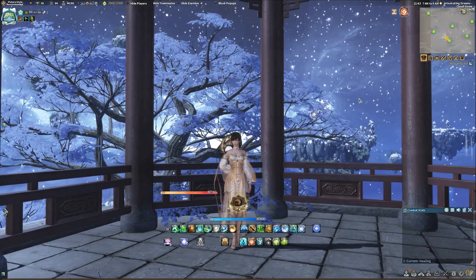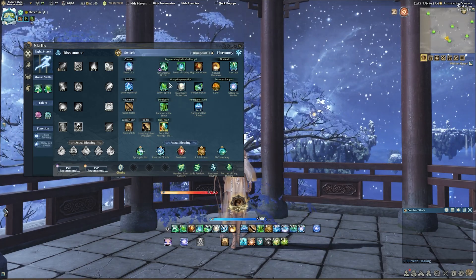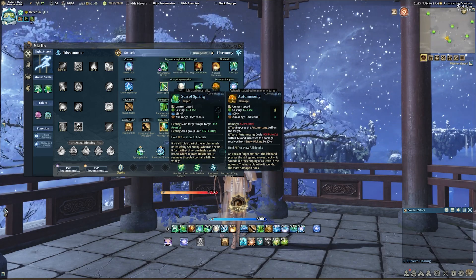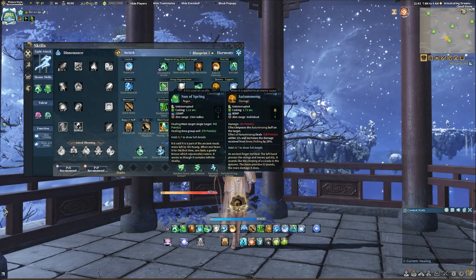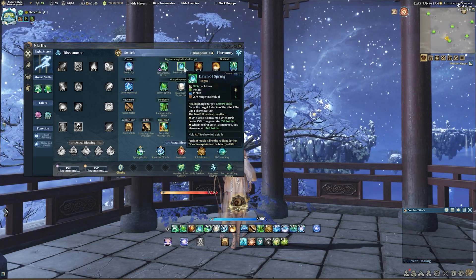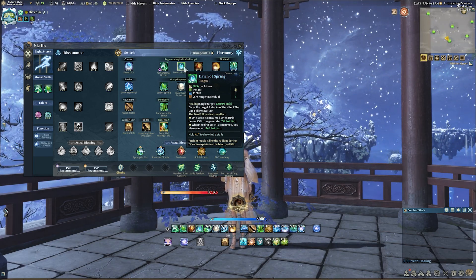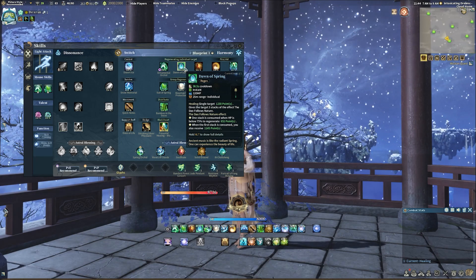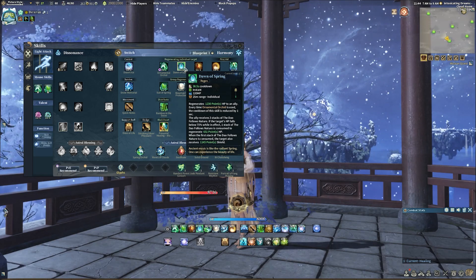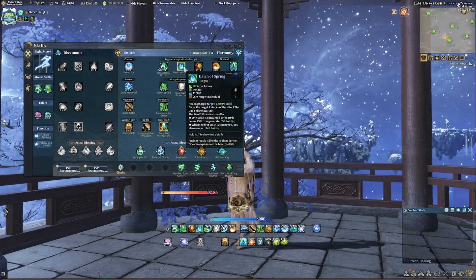Starting off with the two spammable abilities, Bard has Ornamental Orchid which is your main single target heal, and Son of Spring which is the AoE version. Ornamental Orchid has an additional effect of reducing the cooldown on Dawn of Spring. Dawn of Spring is your strong single target heal packed with three stacks of Tau Follows Nature. One stack is consumed when the target's HP drops below 75% and heals the target. This is a fairly short cooldown reduced by haste, and since it is shortened each time you cast Ornamental Orchid, feel free to use this skill liberally. Note that the stacks of Tau Follows Nature can only be active on one ally at a time.